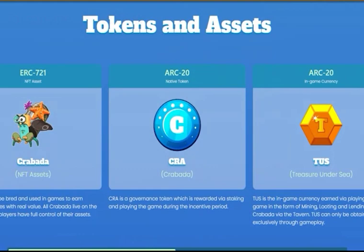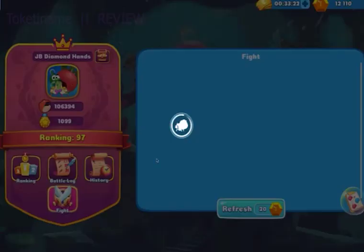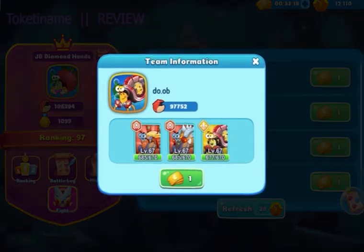CRA is the governance token of Krabata and it is rewarded via CRA staking. Gold Undersea — GUS — is the in-game currency of Krabata and can be crafted with materials that are obtained by playing in the mining and looting modes in the battle game.